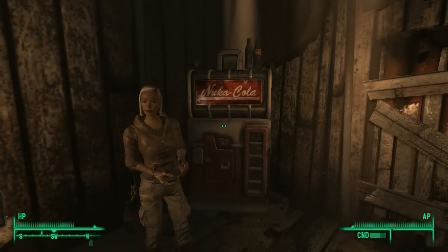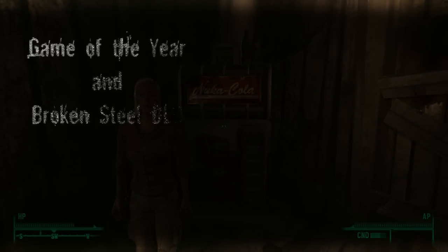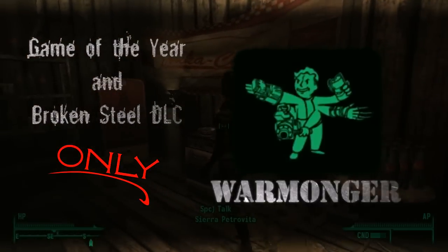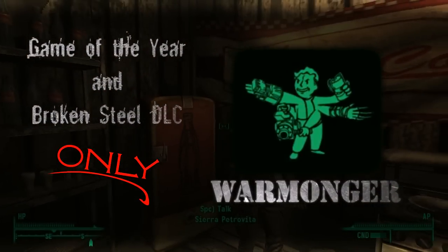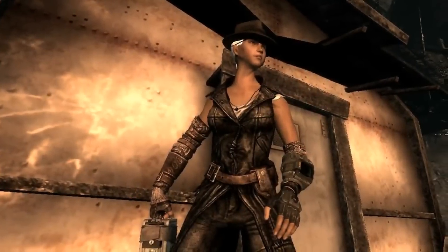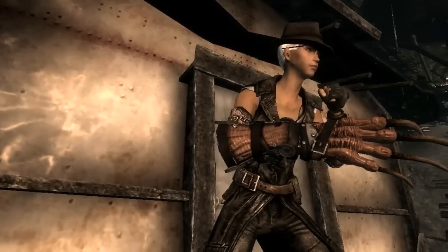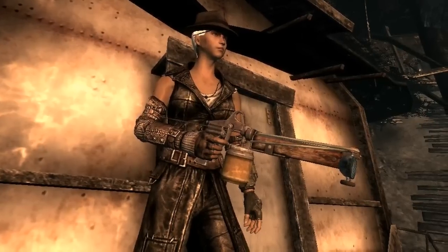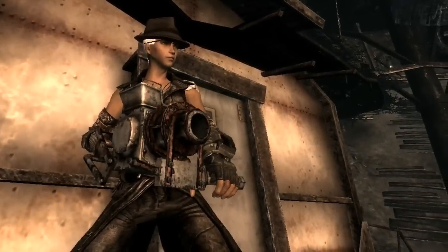There's one additional thing to mention if you have the downloadable content Broken Steel installed. With this content your level cap is raised to 30, and you have access to a level 26 perk called Warmonger. The Warmonger perk makes you an expert at building all the custom weapons without needing a single set of schematics or blueprints. This perk is a bit questionable since at level 26 you could have found all the schematics by simply playing the game, but it's still not a bad choice since it allows you to bypass some uncomfortable choices and gets around a conflict of interests with the Nuka grenade schematics.